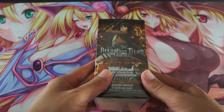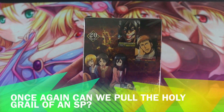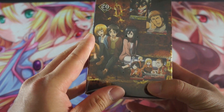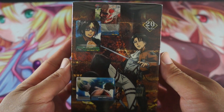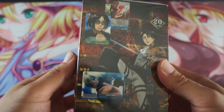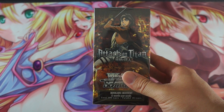As you guys can clearly see, I have one booster box right here. You have Eren in the front, you have the three musketeers right here, and you have images of the cards. On the back you have some information about the product inside. On this side you have Levi and some more pictures of the cards. So let's unbox this and see what we get.